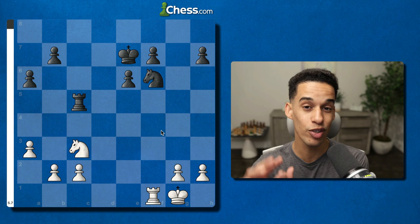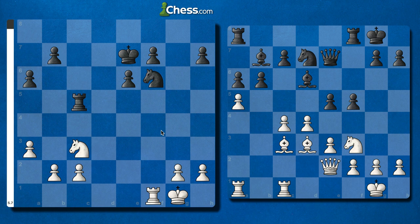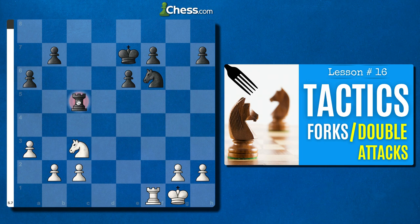In this first position I'm going to give you a second, more complicated one for you to do later. Those of you who are already pretty advanced quickly spotted Rook takes f6 — if the king takes, then you've got Knight e4 with a nice fork.